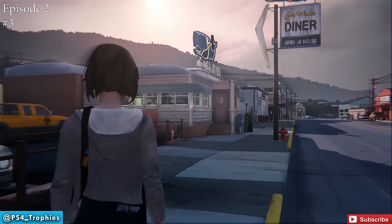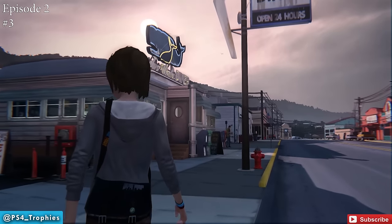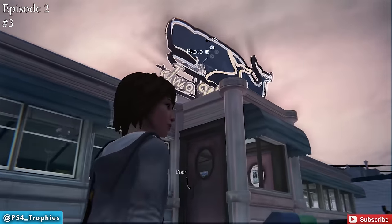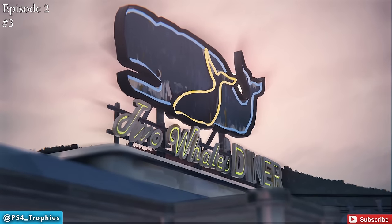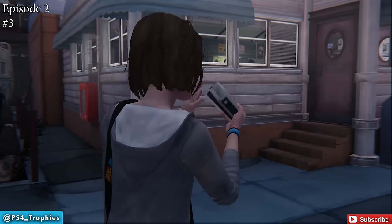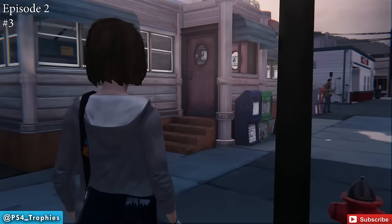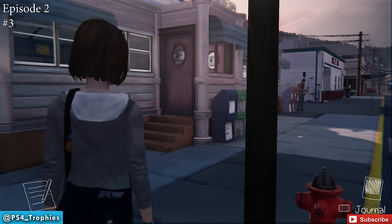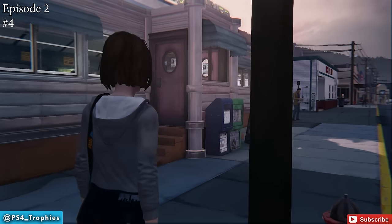The next one in Episode 2 is after you take a bus to the diner — you'll see the Two Whales Diner right in front of you. There are a couple of photographs here. First, take a picture of the sign: stand just to the left of this pole at this angle and take a photograph of the diner sign. There's another one around the back side of the diner and another one inside, but first go to the back.